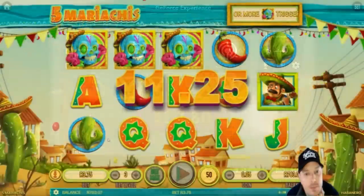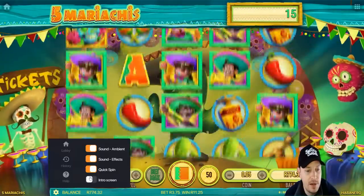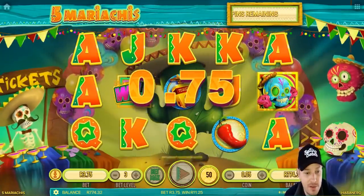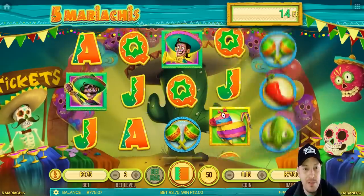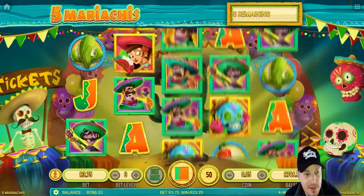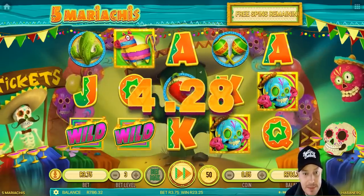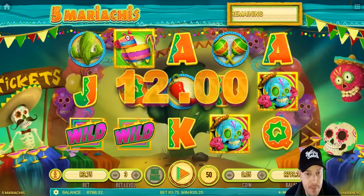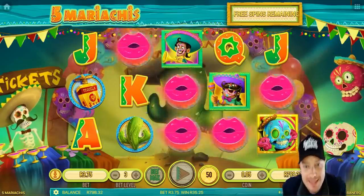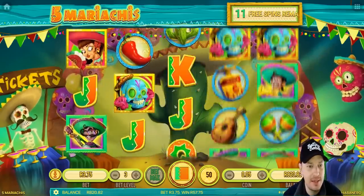We've got a feature here — let's see what this feature is all about. 15 free spins, not too bad. We've got only 3.75 on it, but I've never seen this before. Five Mariachis — we're going to get some wins there. Some kisses, some chilies. Looks like we have 30. There's a whole lot of mariachi ladies with some big kisses. Tequila, tequila! Only 22 rand from that tequila bottle. Those are the wilds, I'm guessing — they just change into any symbols, and it looks like they're changing to the same symbol.